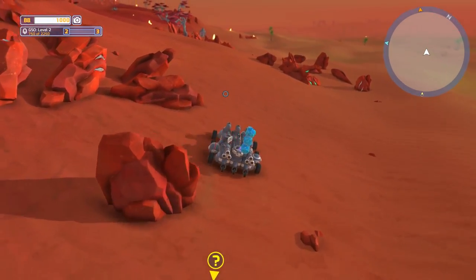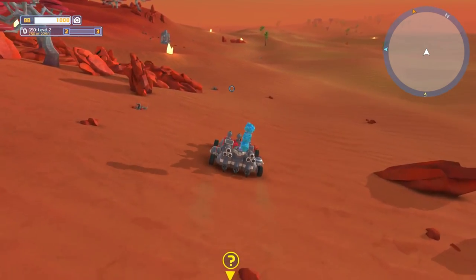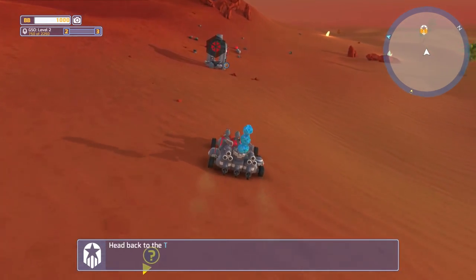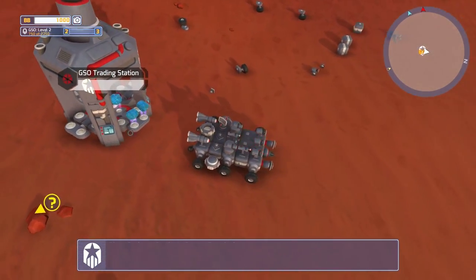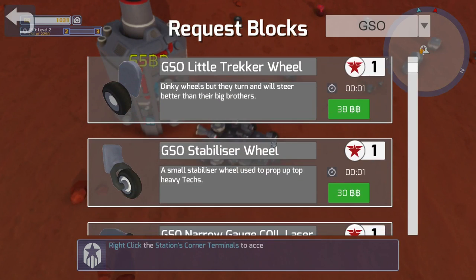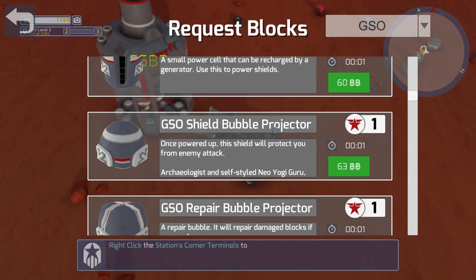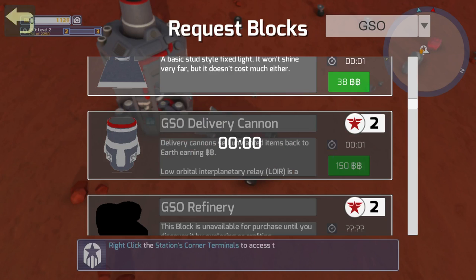I'm going to head back to the trading station and see if I can sell some of this stuff. I'm definitely liking this introduction of the trading station — this is one of the reasons why we had to do this. You've found lots of BBs — head back to the trading station. Right click to access one of the corner menus and purchase a delivery cannon. Wow, they're pretty cheap — 60 BBs, freaking heck. Everything's super cheap, I think they might need to work on that.